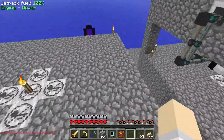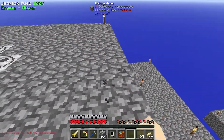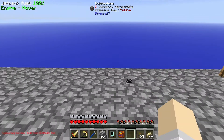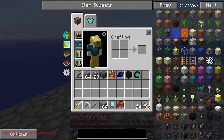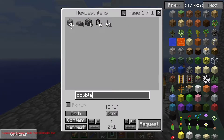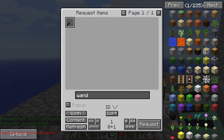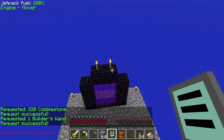Wie groß muss das Ganze sein? 1, 2, 3, 4, 5, 6, 7, 8, 9, 10, 11. Und nochmal: 1, 2, 3, 4, 5, 6, 7, 8, 9, 10, 11. Und dann haben wir ein wenig Cobalt nachgebracht und das Bild des Worms. Und dann hätte ich gesagt: ab in den Nether.